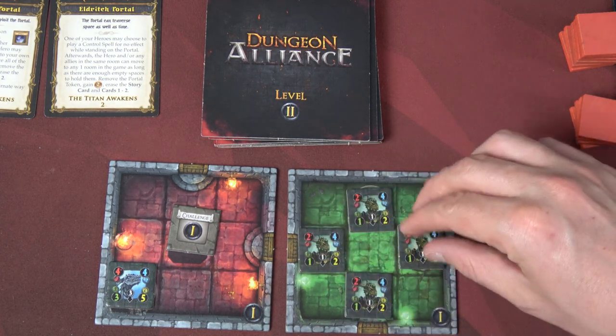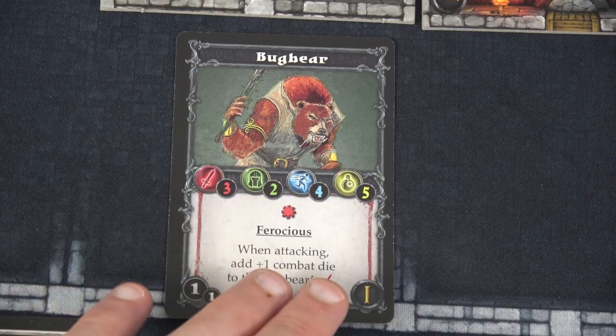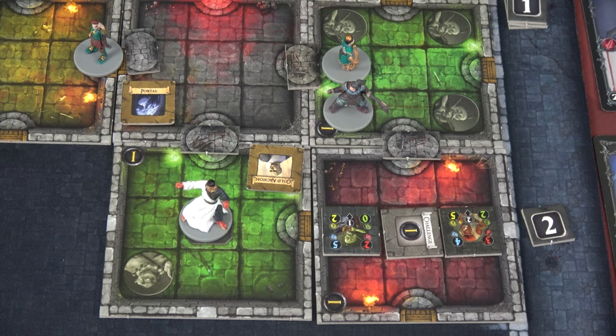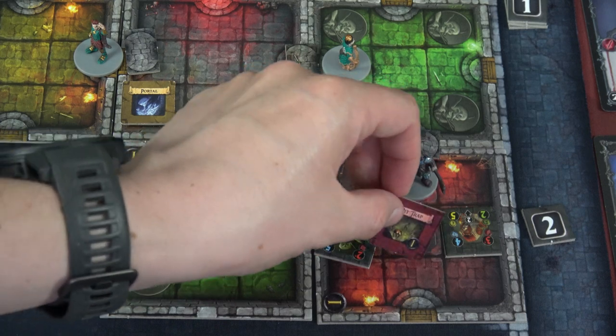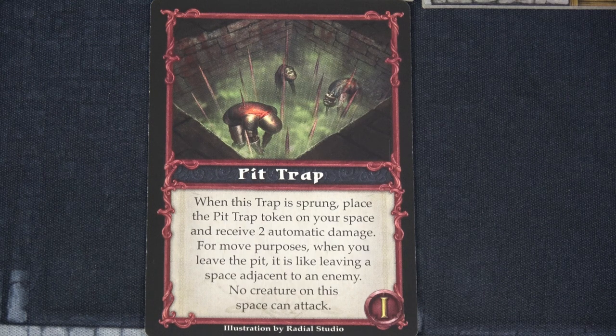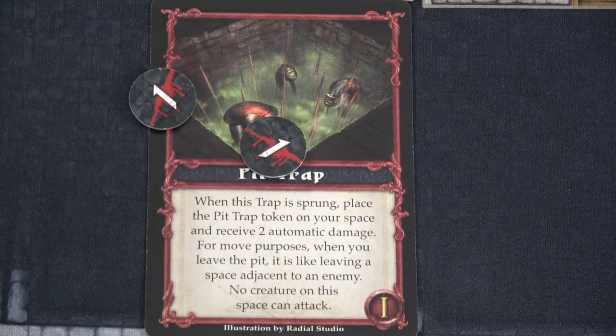We already know what the Goblins do. The Bugbears are ferocious: they have an attack value of three, five health with two armor. When attacking, add plus one combat die to the Bugbear's attack. We've used three movement total. Let's use movement four to move here, but we have to reveal this challenge token. Oh no — it's a pit trap. When this trap is sprung, place the pit trap token on your space and receive two automatic damage. For move purposes, when you leave the pit, it is like leaving a space adjacent to an enemy. No creatures on this space can attack. This means Krult will have four damage on him out of ten health.